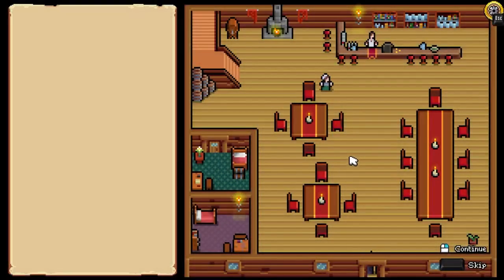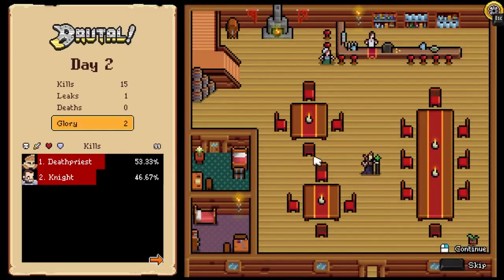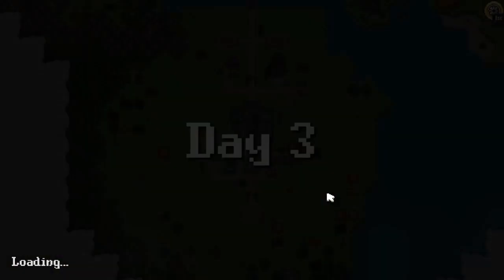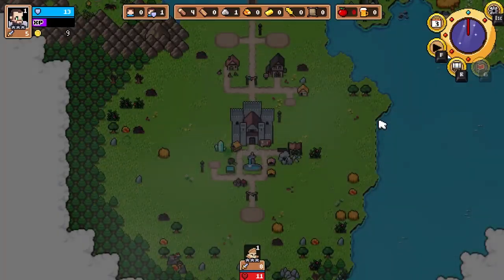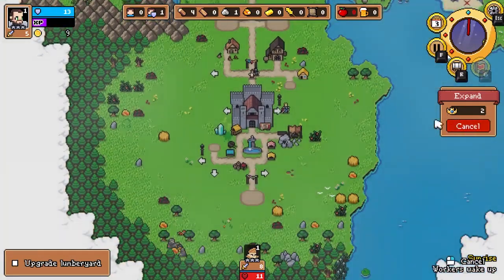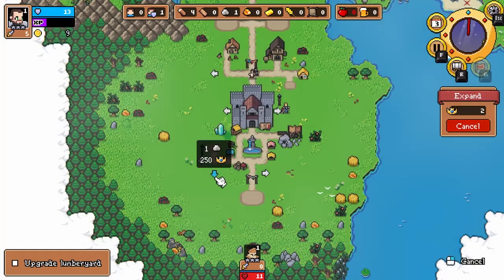Let's head into the tavern. We're not going to have any food so we can skip this for now. It's day three — we've got two glory from surviving the night, and glory plus stone allows us to build additional roads to expand into different areas, but we're not quite there yet on resources.